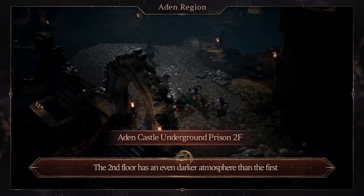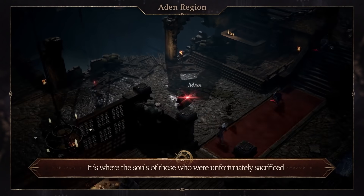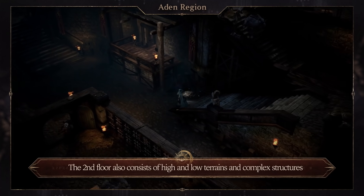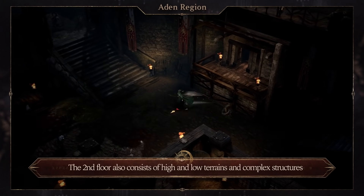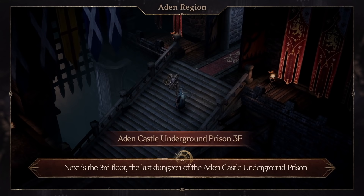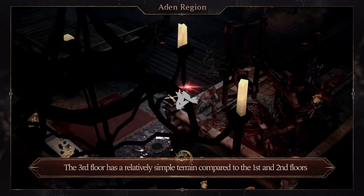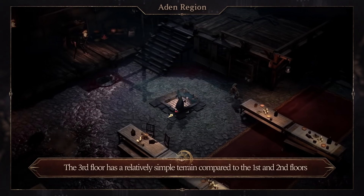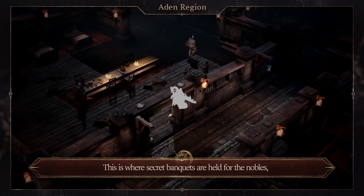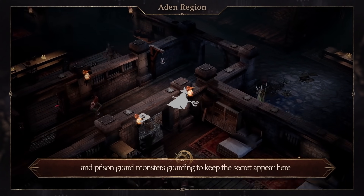The second floor has an even darker atmosphere than the first. It is where the souls of those who are unfortunately sacrificed for the nobles' parties wander around. The second floor consists of high and low terrains and complex structures, where powerful wraith monsters appear. Next is the third floor, the last dungeon of the Aden Castle Underground Prison. The third floor has a relatively simple terrain compared to the first and the second floors, and this is where secret banquets are held for the nobles, with prison guard monsters guarding to keep the secret.